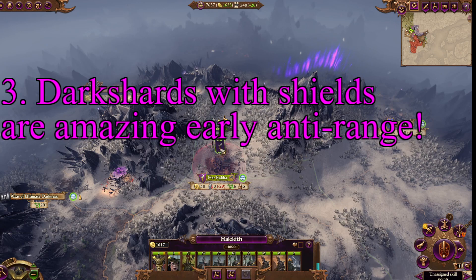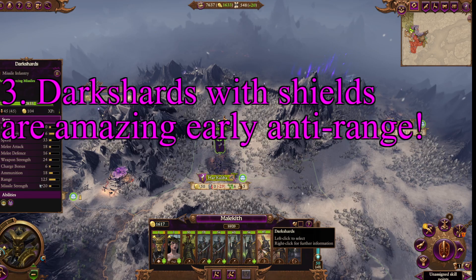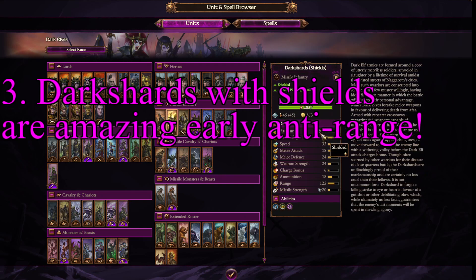Tip 3. Dark Shards with Shields are amazing early anti-range units. Your basic Dark Shard is very strong as is, but if you upgrade — which involves, I think, a level 2 barracks — you can get Dark Shards with Shields. This combines the strength of normal Dark Shards, but now they have a shield to block returning ranged fire. In fact, they block 55% of all small arms fire. This means in a one-on-one duel with pretty much any other archers early game — not talking elite archers — they will win the battle with very few casualties.